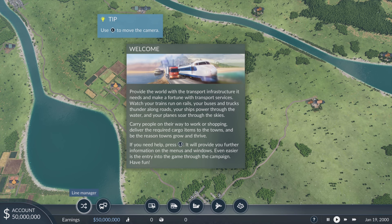Carry people on their way to work or shopping, deliver cargo to towns and be the reason towns grow and thrive. The first thing I'm going to do is pause the game — a YouTube video said to pause it straight away because you'll be doing a lot of building. Let's have a look at these town names. We've got Ipswich — beautiful, recently promoted to the Premier League, congratulations Ipswich. We've got Salford over there, and Wynchcombe — very English sounding name.